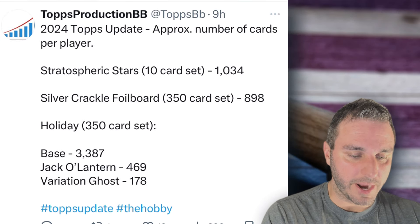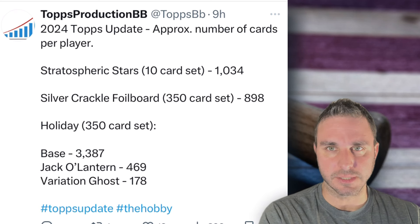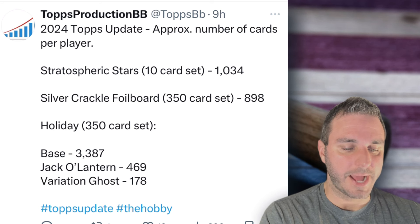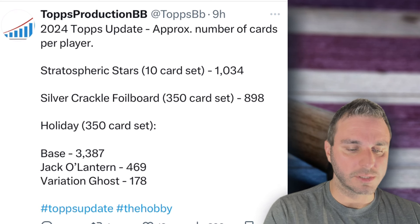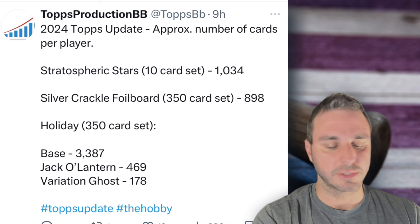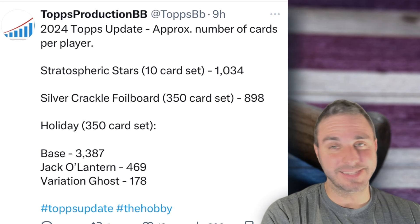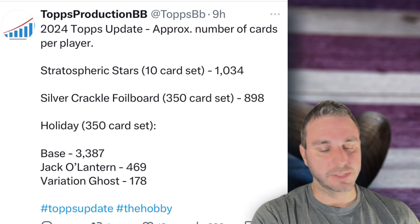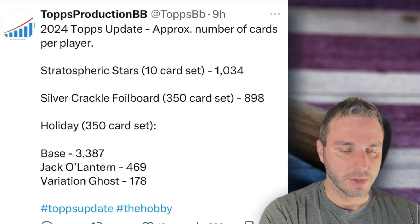Stratospheric Stars, 10-card set: 1,034. I thought that was going to be more rare because I could have sworn that on the Beckett checklist they said that was a more rare insert. It's obviously more rare than the base inserts, but that's not very rare at 1,034. Silver Crackle Foil Board — every card has one of those — 898. Those foil boards are, I believe, the Megabox exclusives. And the Holiday Parallels are back. The base parallel is 3,387 — actually not terrible. But when you get down to more rare ones like Jack-O-Lantern (469) and Ghost (178), very low print run. Ghost at 178 is more rare than a numbered red foil. Super interesting.